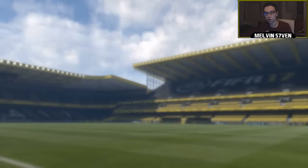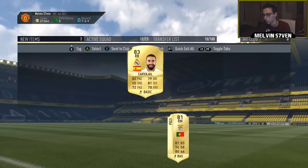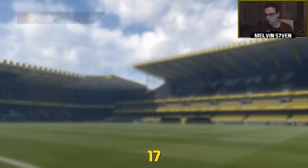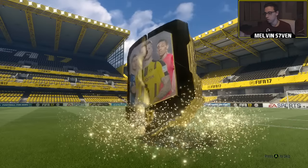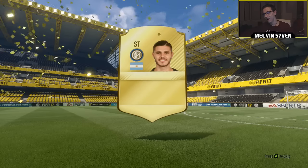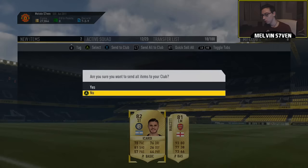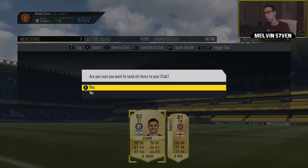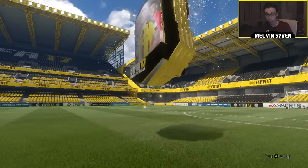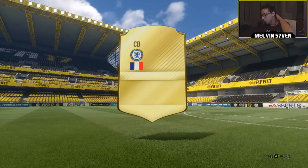And there you go — Carvajal. I don't know how much he goes for and I can't really check because he is untradeable, but I'm pretty sure he's about 5 to 10k, and now I've got him in my club forever. It would have been a walkout if it was Aguero. Walcott — surely about 10k because of his pace. We're only three packs in and I've already packed a couple of players that I can use quite consistently.